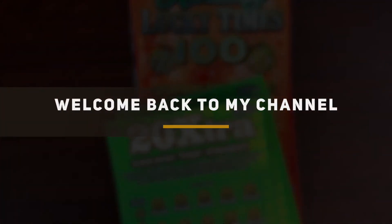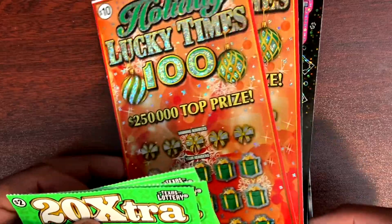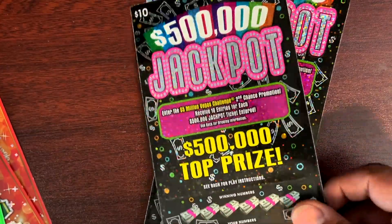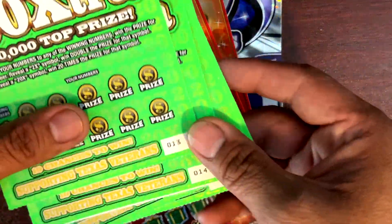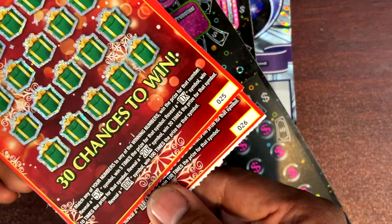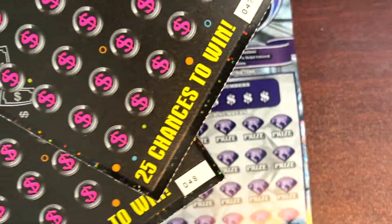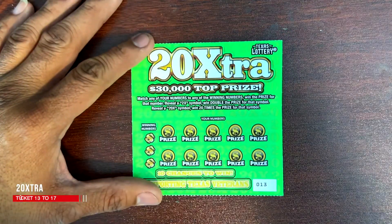Welcome back to JT Scratcher, guys. Thanks for joining me. We have another session here. We're going to play the 20 extra tickets, the Lucky Times 100, the 500,000 jackpot, and the Diamond White Sevens. Can we make a profit session this morning?